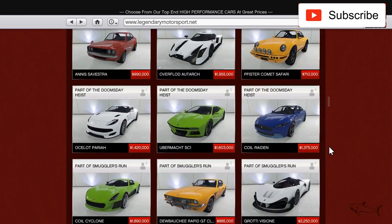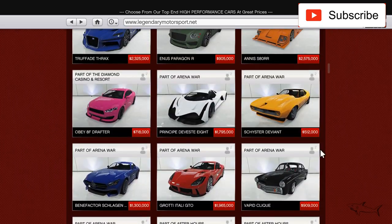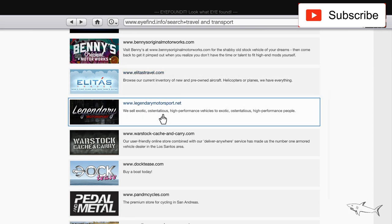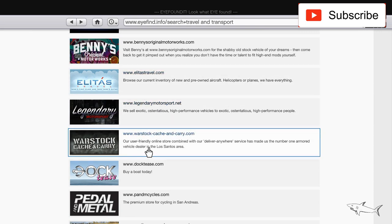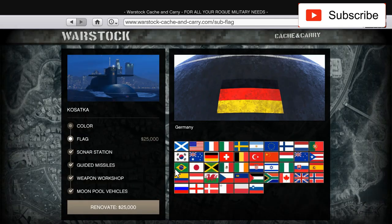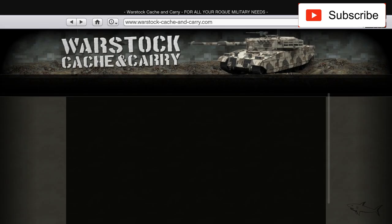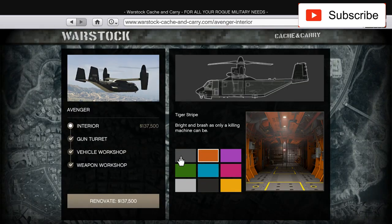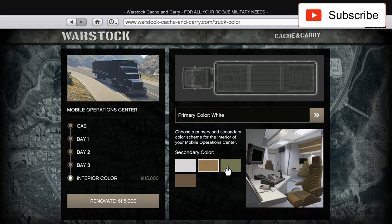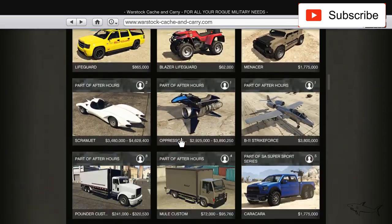I'm pretty sure they will release something big — maybe some new cars in the coming days. We'll keep an eye on that. Let's check Warstock Cache and Carry. The submarine has no sale because it was recently released. No sale on the Avenger, and no sale on the Mobile Operations Center either.